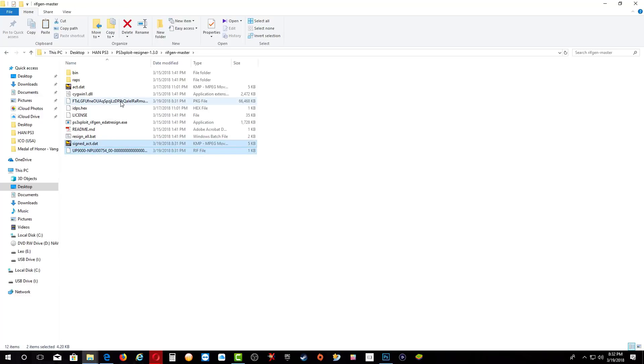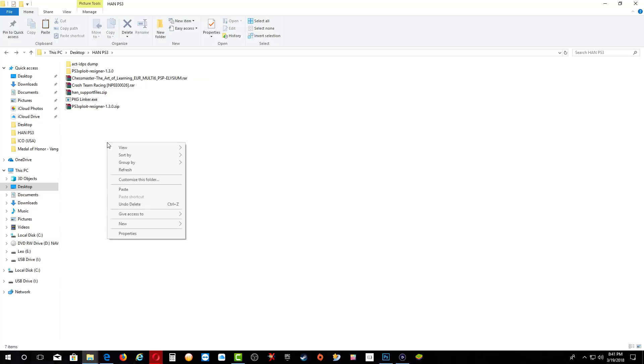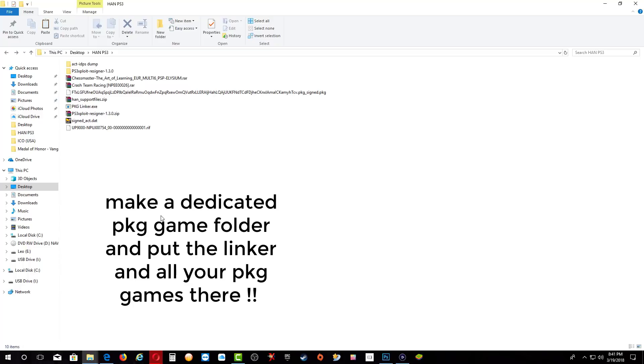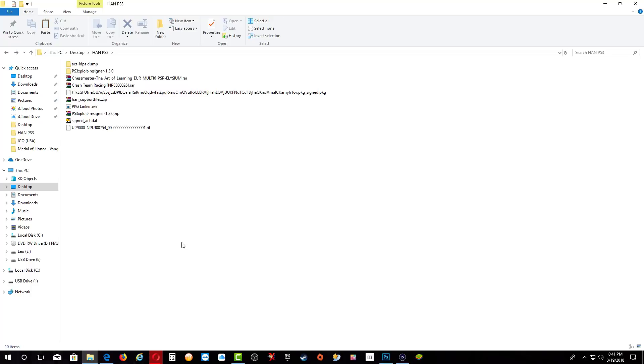Cut all of these files, go back out, and paste them right here. Keep in mind that you should create a dedicated PKG folder, because once you run the linker, every game in that folder will be detected. The linker will only detect games that are in that folder, and you need to run the PKG linker from inside your PKG games folder. This will be my temporary PKG folder.